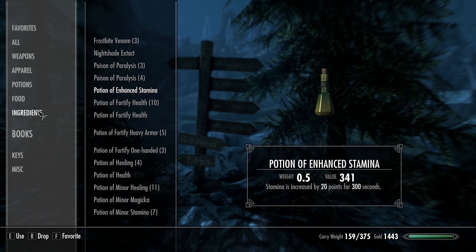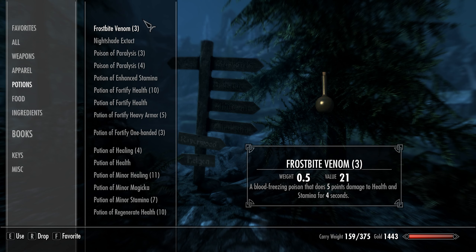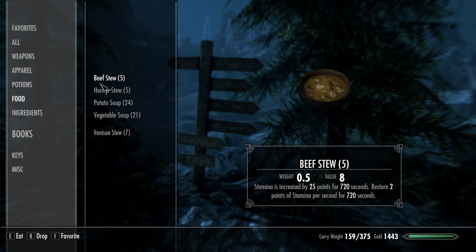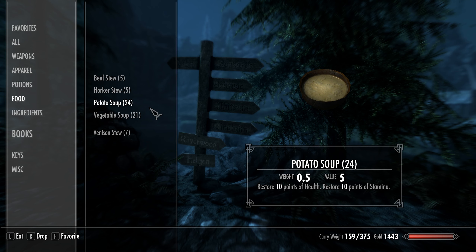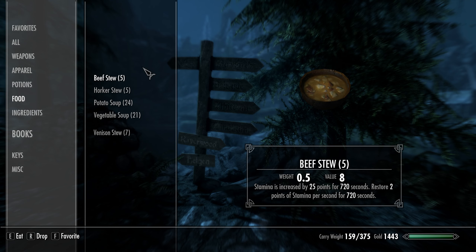I'm going to put another point into heavy armor and then one more point into one-handed Armsman, so our weapons are going to be doing more damage. Heavy armor should increase our armor rating by 40%, so we should be at 159 armor rating - that seems kind of low.